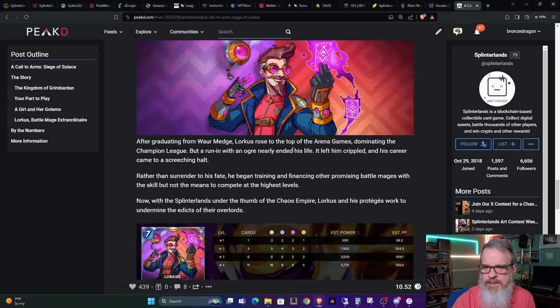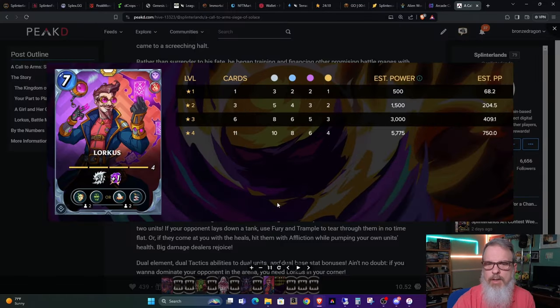The main details are: this is the first one created by a user — I don't think they said who created it, but I might have missed that. Going along, he's a dual splinter card — Death and Fire. He's a Legendary. And check this out: he will give plus one magic and plus one melee across the board, whatever you play.